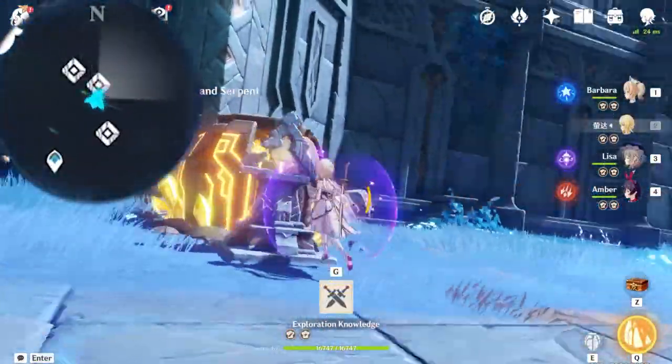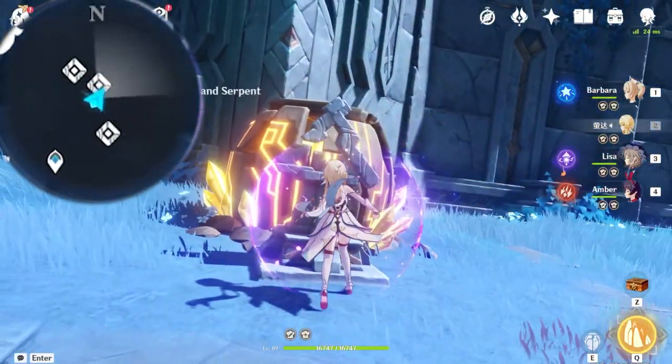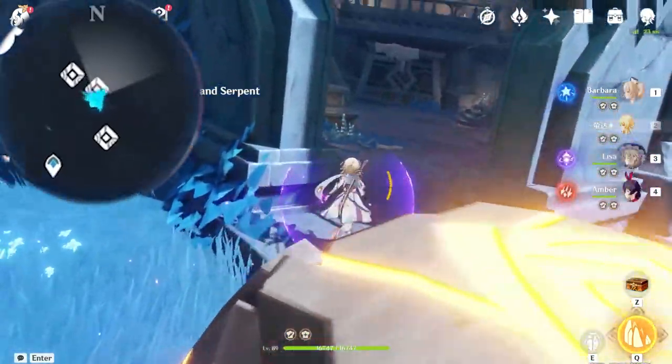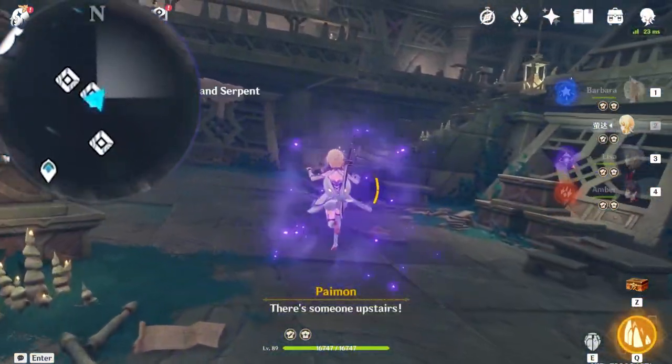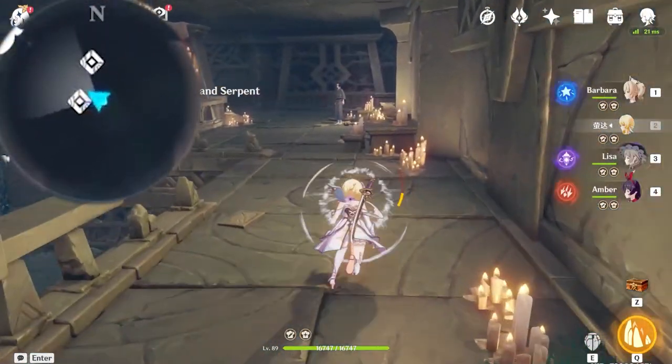Once you have done so, since by default when we have entered Enkanomiya it's daytime mode, this can be interacted with. Inside will be an NPC. All you have to do is interact with him and the main story quest for Enkanomiya should begin.